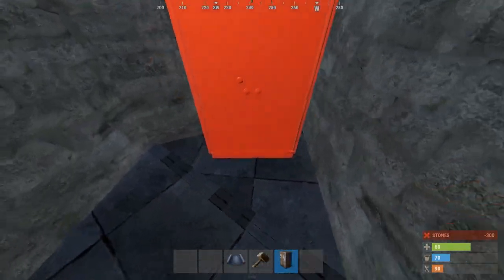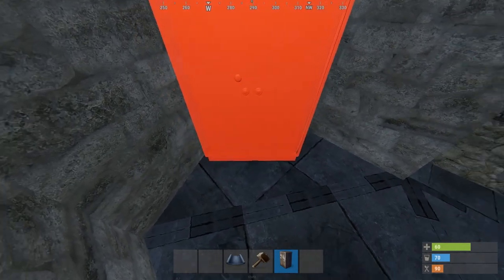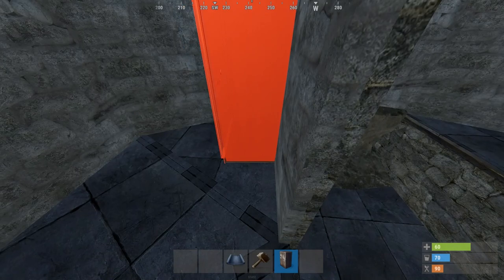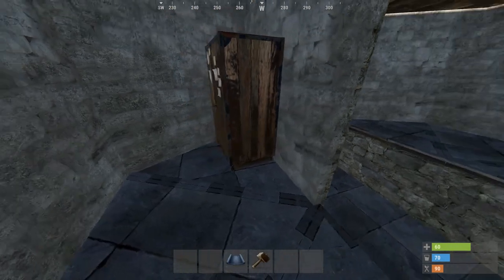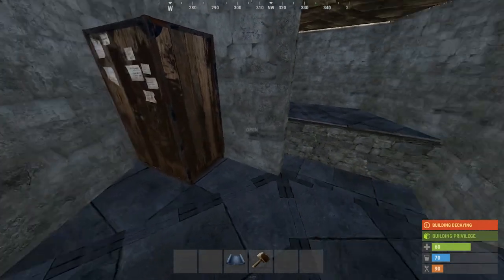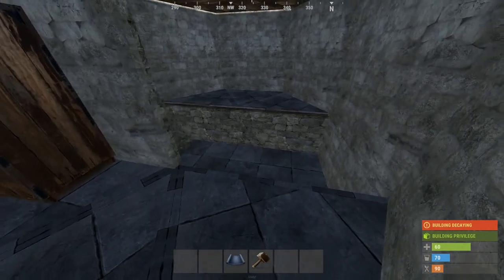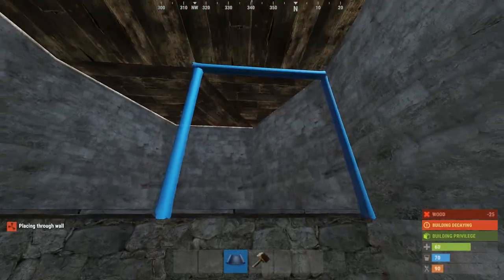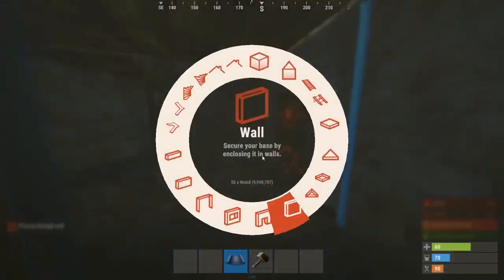Now you're secure to be able to set up the rest of it easily without any distractions. Place the TC back in this corner — it doesn't matter how you do it depending on if you're actually going to live out of it or if you're just going to throw a few extra boxes on the ground. I wouldn't suggest living out of a trap base because chances are good you're going to be raided soon after trapping a few people.